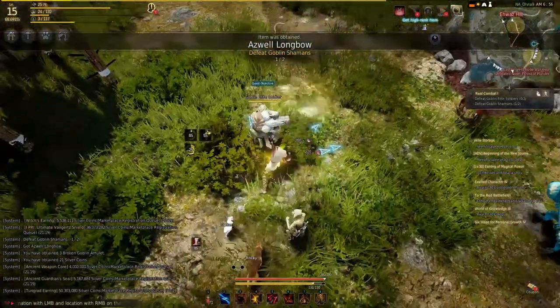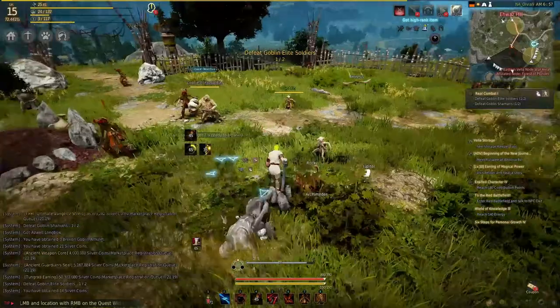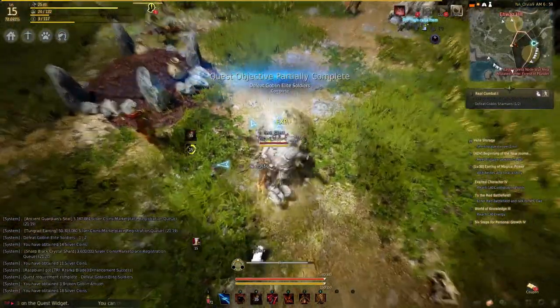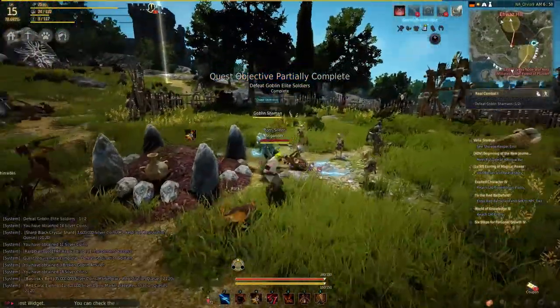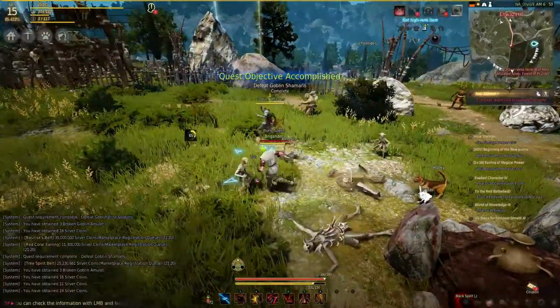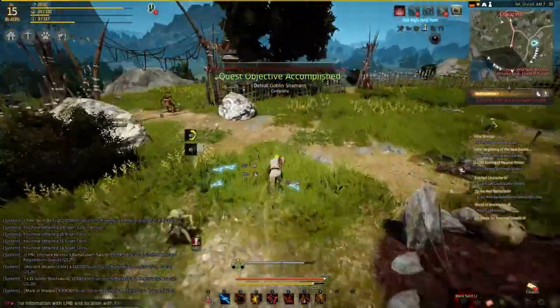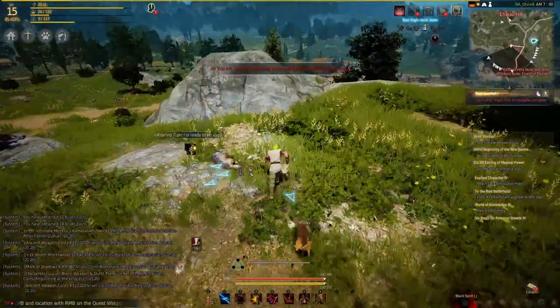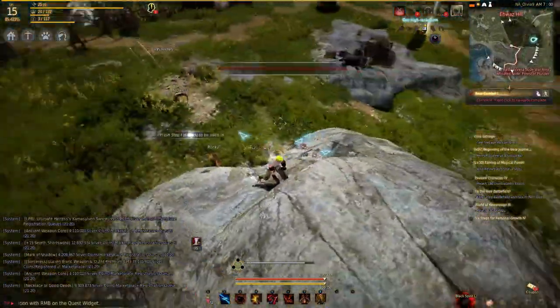This part of the quest line is really nice because it's very obvious what you need to kill and what you need to get — it's outlined in blue and there's a marker over its head. That said, some parts of this game are not like that. I think it's a little deceptive because of the way the game is structured — you think all the quests are going to be that simple, but no, unfortunately they usually are not.